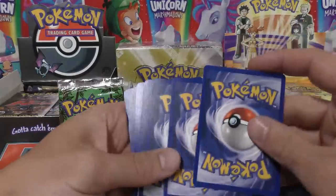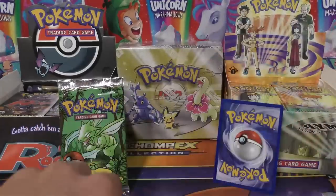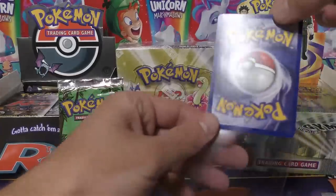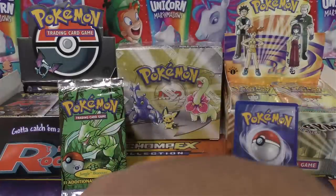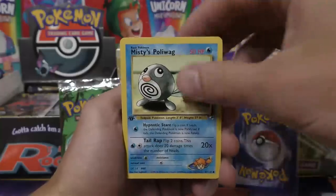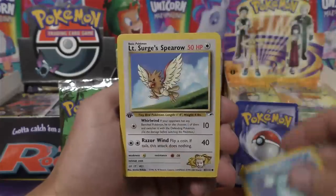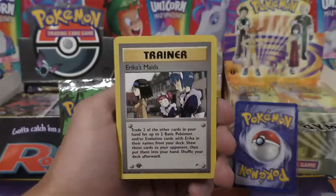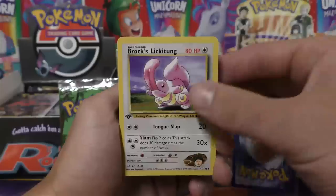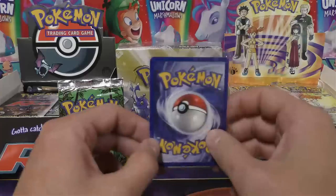Let me grab some sleeves. Pack number one: we're starting off with a lightning energy, Misty's Poliwag, Blaine's Ponytail, Blaine's Gamble, Brock's Rhyhorn, Misty's Seal, Lt. Surge's Spearow. Our first uncommon is Erika's Maids, then we have Erika's Oddish and Brock's Lickitung — that's a brick.